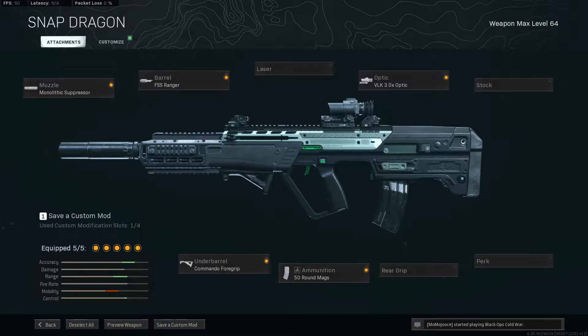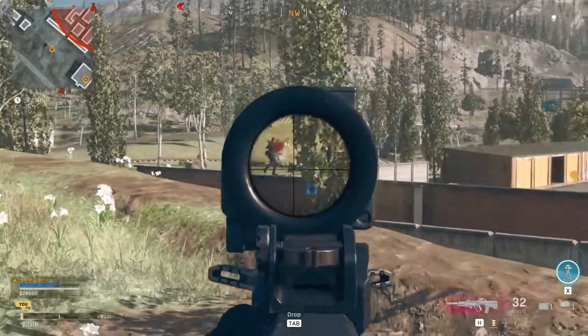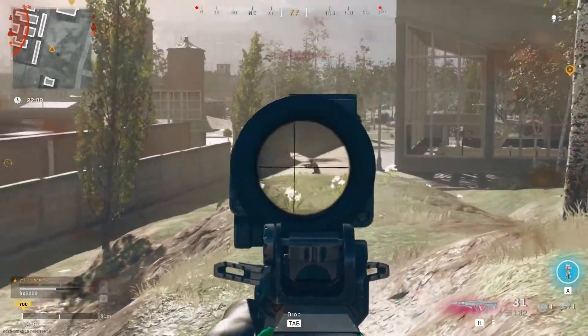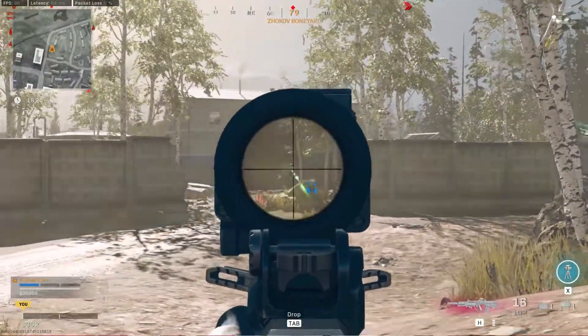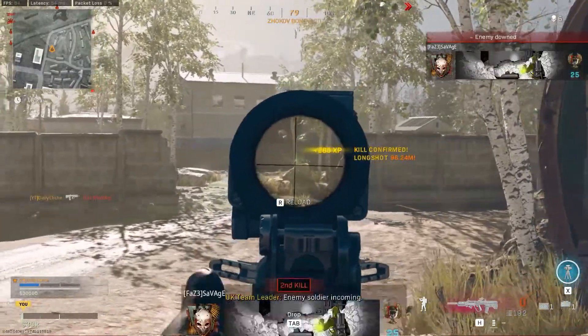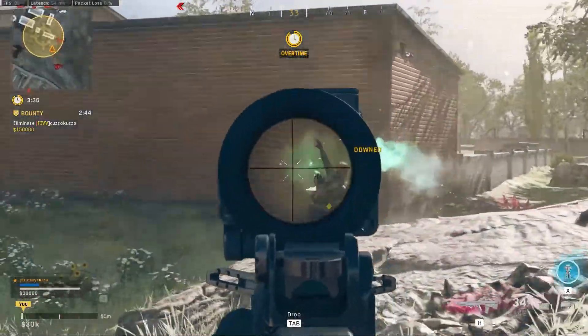This gun moves fast enough to where you don't really need to carry an SMG with it for the most part, so that's a major plus. And at a distance with the Ranger barrel, you can reach out and touch people without really that much of a fight, because the barrel doesn't really jump around that much. Luckily, the vertical recoil in scope isn't great at all.